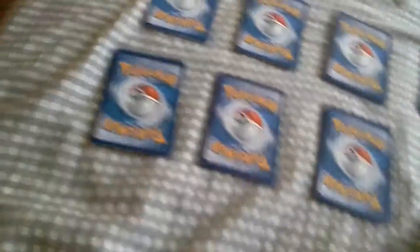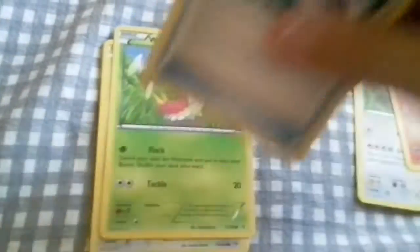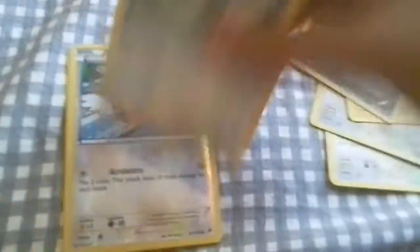Let's move on with the packs. So we got a Fero, a Fletchlinder, Rattata Spirit Link, Wurmple, Talo Electric, Bagon, Pidove, Typhlosion, Fletchling, and a regular Red Card. Nothing to be excited about really.